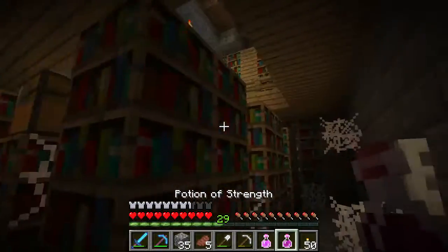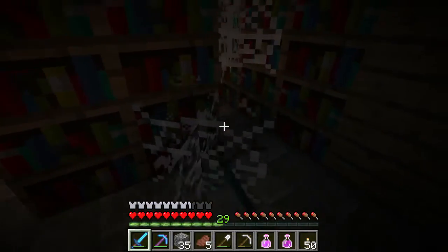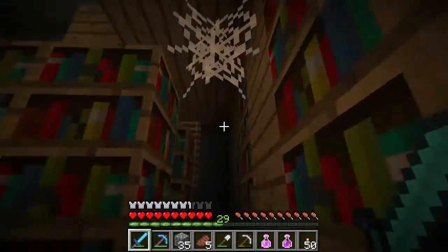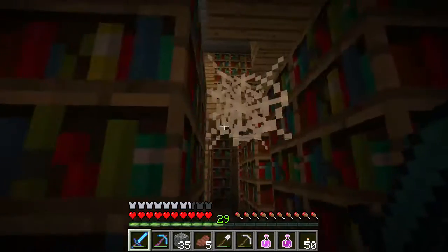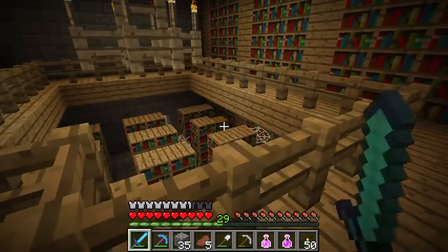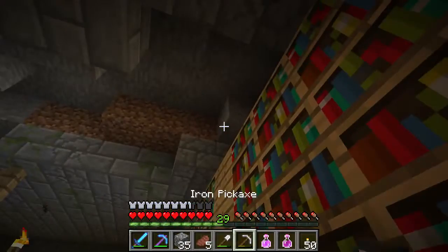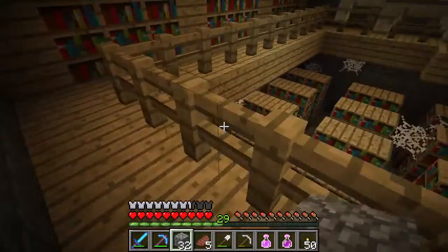This is a large library. Large libraries can contain bookshelves — clearly if you're looking for bookshelves you'll find them here. They also contain cobwebs — if you have silk touch you'd be able to pick those up and use them for traps for other players, which is really nice. They also include other things like chests. Let's go ahead and block this off because I'm a little paranoid about something jumping down on us.